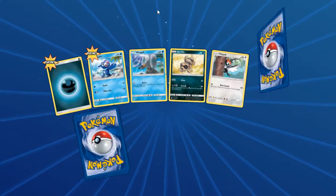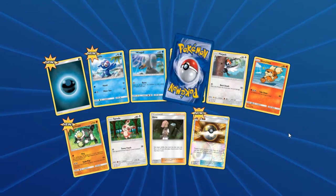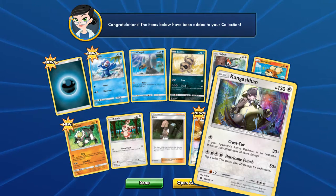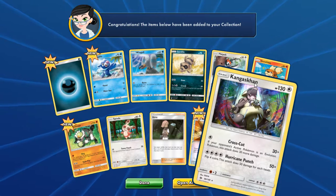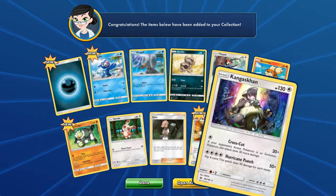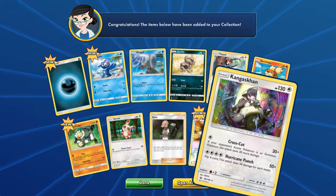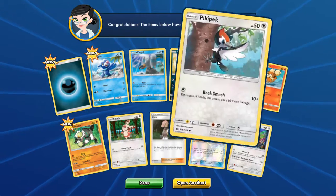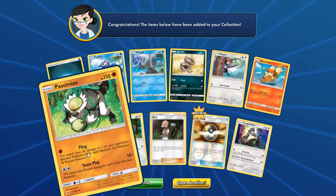This is the last pack. Come on, give me two good cards. One good card — and the last one is a Kangaskhan. This is actually a card I wanted because it's holo. One of my friends was telling me they wanted one of these and would trade a Blastoise for it. I don't really like it as a playable card, but it looks nice and I'm happy I have it.